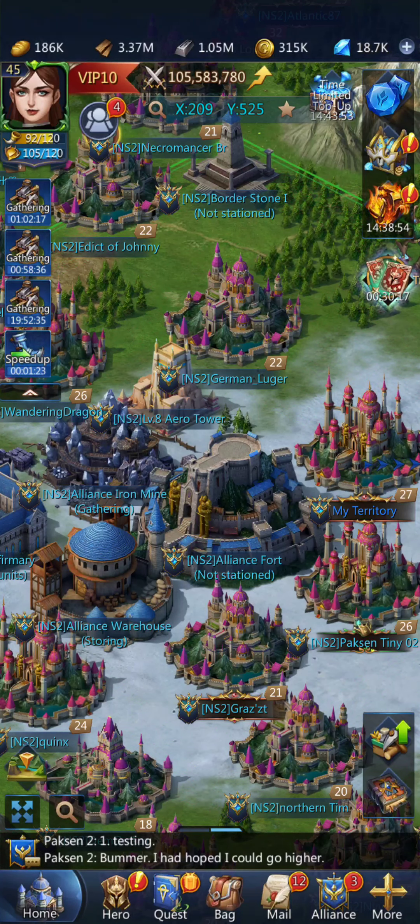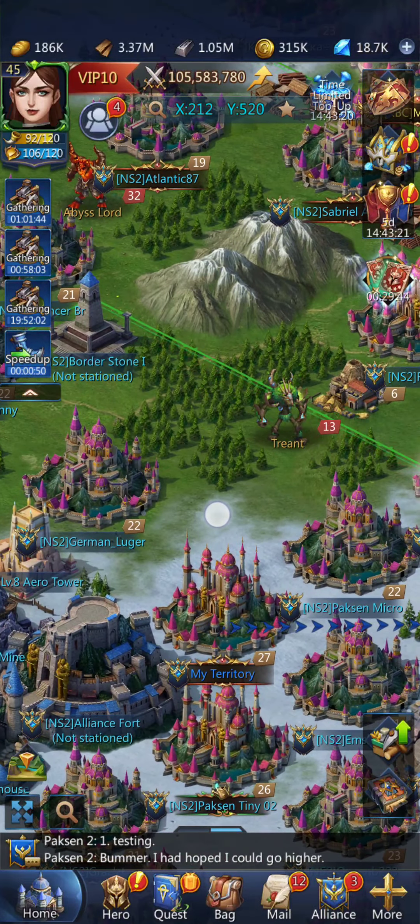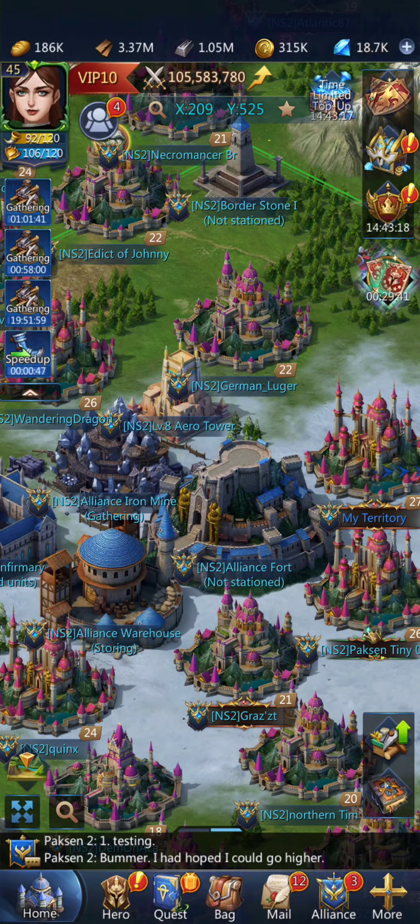One thing I don't know is whether your castle has to be inside the borders of the alliance for the gathering boost to take effect. For the alliance gather skill, you have to be inside the borders when it starts — which is why I use that skill shortly before events like Ace Lord start, since some people go to the boneyard and if they're already there when I start the skill it won't affect them. But it's unclear with the arrow tower whether you have to be inside the borders or if it affects everyone in the alliance. If anybody knows, feel free to say so in the comments.